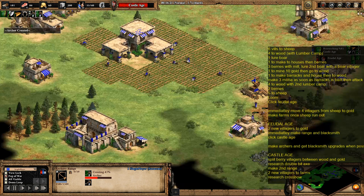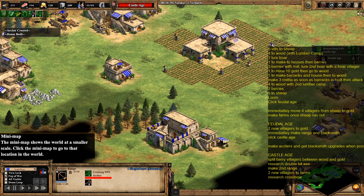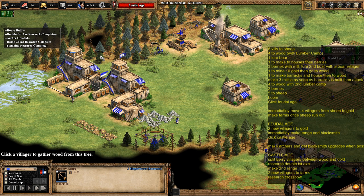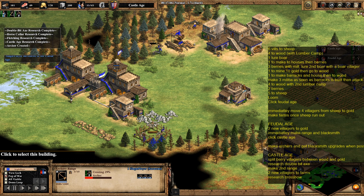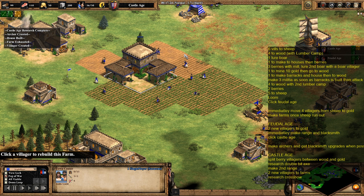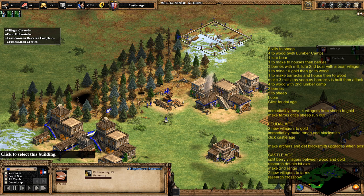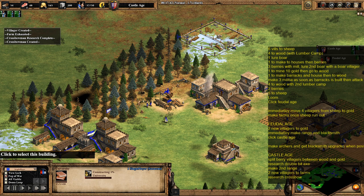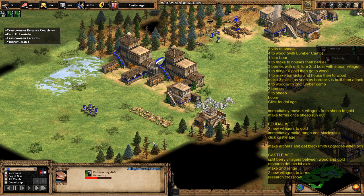Once we hit Castle Age, go straight into Crossbowmen and go on the attack. Fletching, Double Bit Axe, and Horse Collar are all coming in. You may want to prioritise saving the food from Horse Collar and put it towards some of the archer upgrades instead. As soon as Castle Age arrives, research Crossbowmen and continue to produce archers. I had quite a lot of gold in the bank when I first hit Castle Age, so I decided to make a University to get Ballistics, which will make the attack a little bit better.